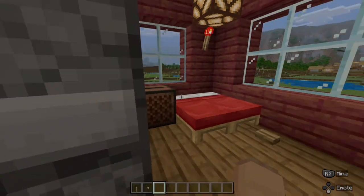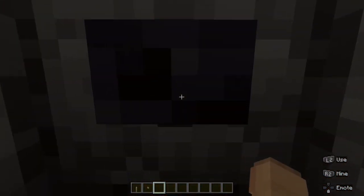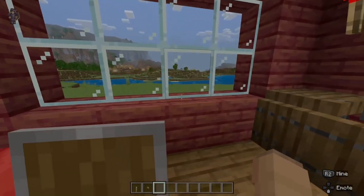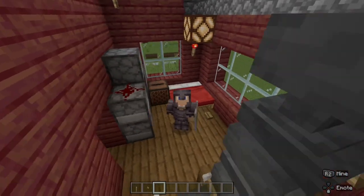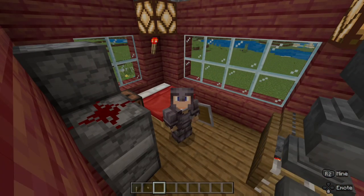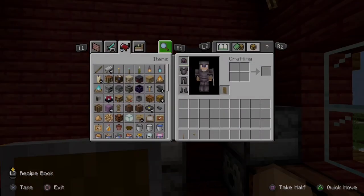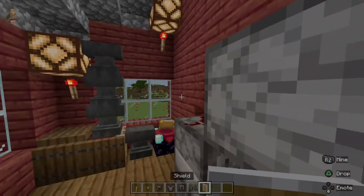Going into the bedroom, we can see that we have an armor equipping station, and if we press this, we get kitted out in full netherite gear and even a shield. This is better than most, because usually you would only get full armor and maybe a sword, but this one actually equips your shield — it enters it into your offhand immediately, which is really cool. I'm going to take that off and not forget the pants like I did in my last piston house video.